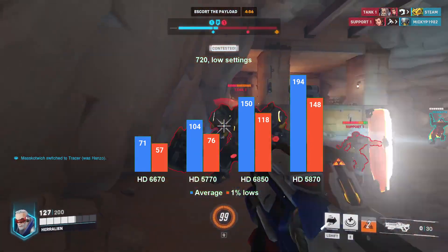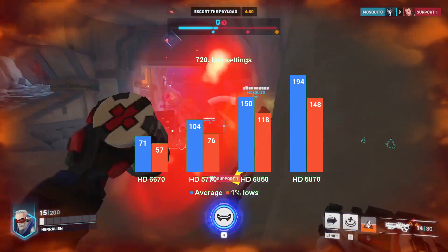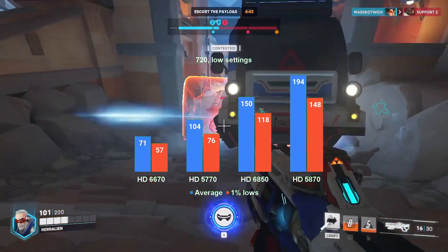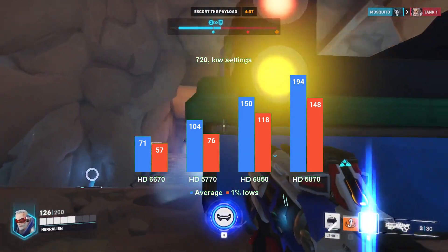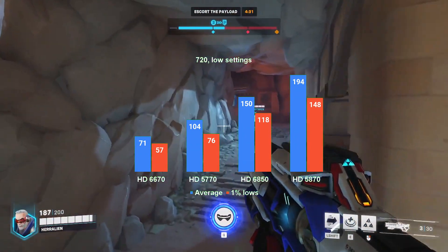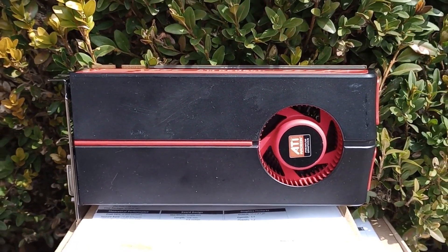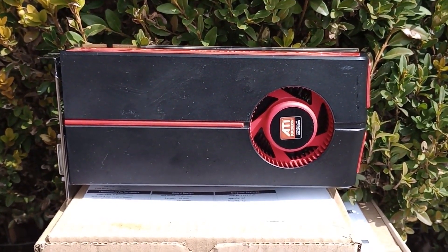Reducing the resolution further to 720p has the budget card reach multiplayer-adequate framerates at 71 FPS on average and 57 FPS 1% lows. The HD5770 and HD6850 reach averages of 104 FPS and 150 FPS respectively. As for the old 2009 flagship, its average crept up to almost 200 FPS. Remarkably, the 1% lows remained in the same 75% to 80% of the average FPS range.